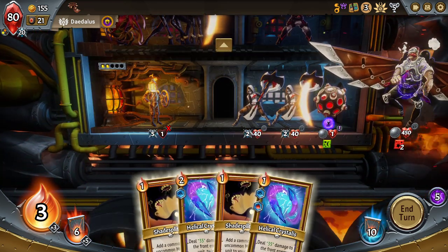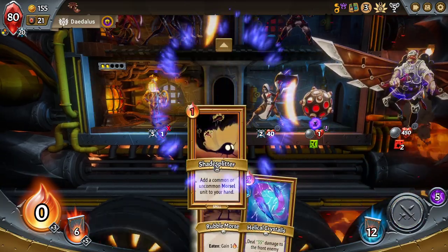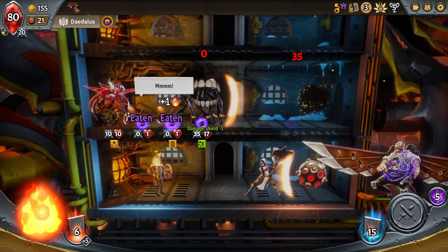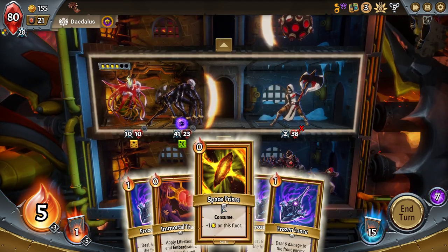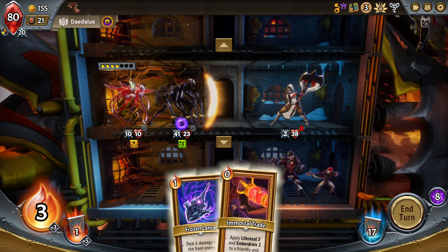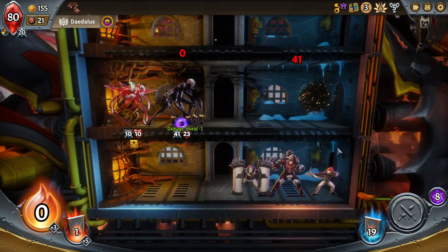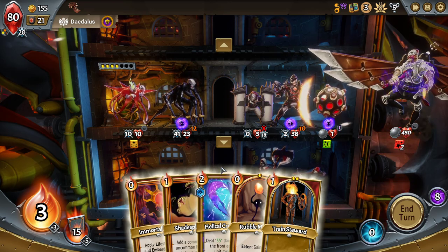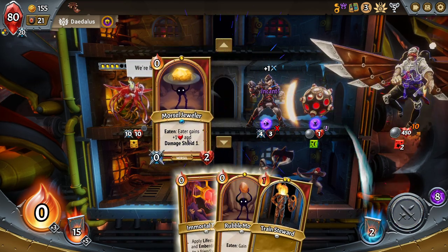I'm just going to kill that one. Shadesplit twice here. Don't need the extra damage anymore as much as I need the extra energy. Still leave the Magma Morsel in the deck. Space there. Frozen Lance, Frozen Lance — just opening it up. I can heal the Penumbra back up using Lifesteal here. No, I don't need to. I'll start putting Lifesteal on it when it matters.